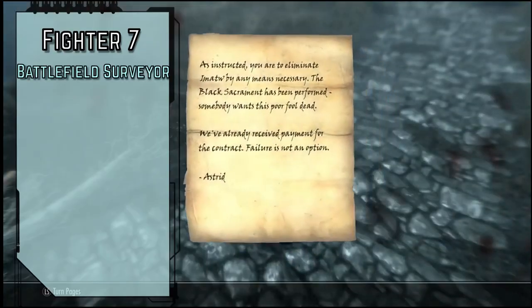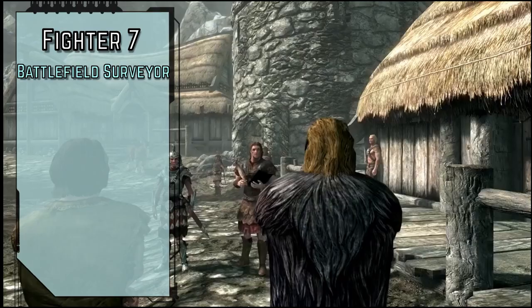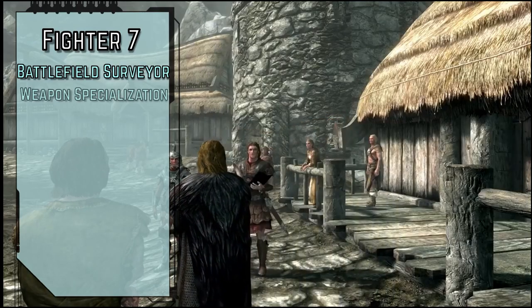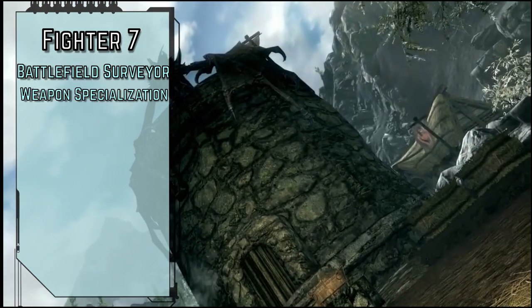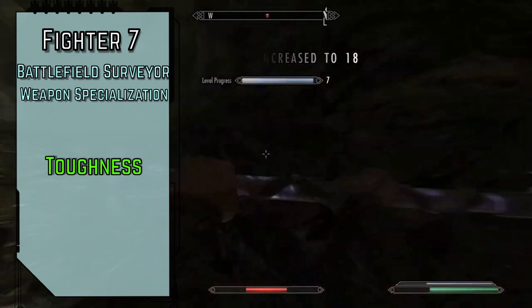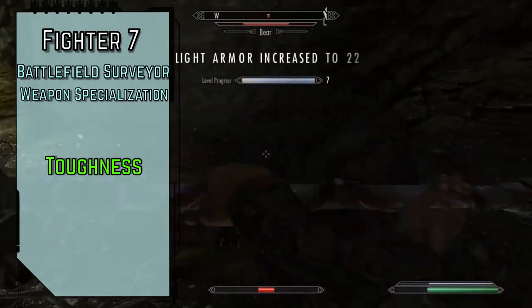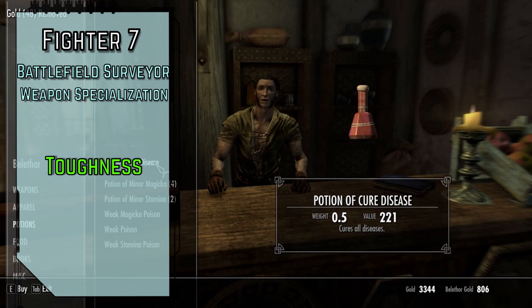Level 7 fighters gain Battlefield Surveyor for Master Perception proficiency and a +2 circumstance bonus to Perception checks for initiative. We also gain Weapon Specialization for an additional 3 flat damage with our Master weapon attacks and an additional 2 damage with our Expert strikes. We'll take the Toughness feat to increase our max HP by an amount equal to our level and reduce the DC of our recovery checks to 9 plus our dying condition value. 300 HP is a decent amount of health for a Dovahkiin.